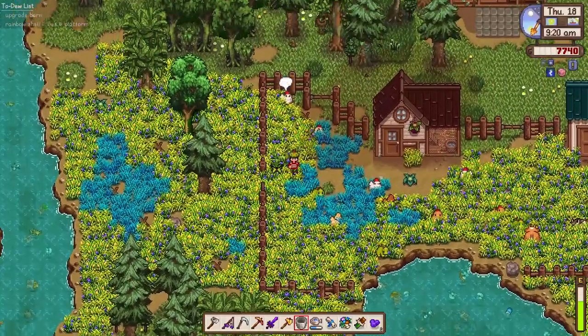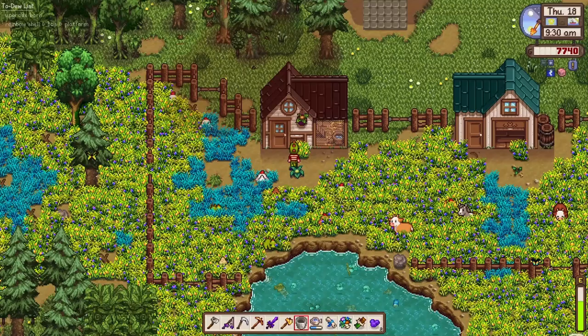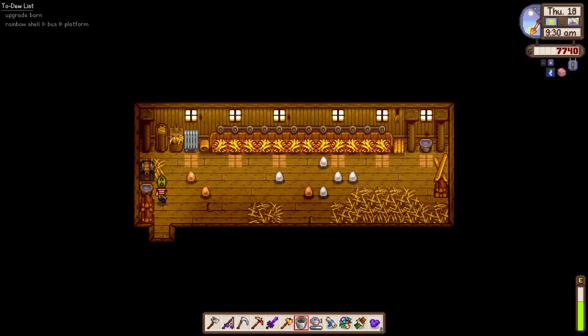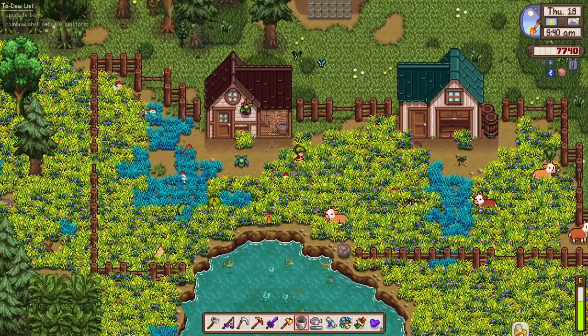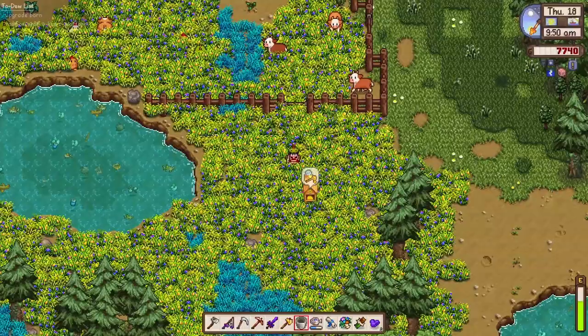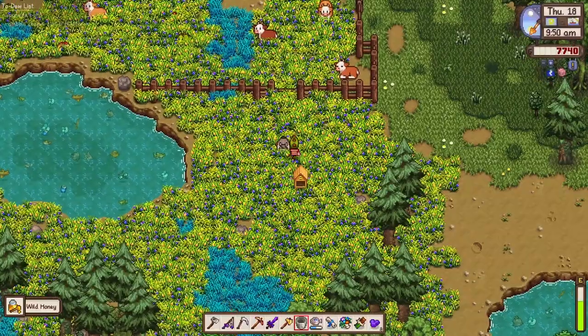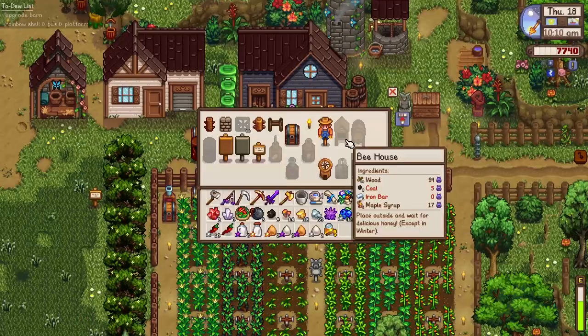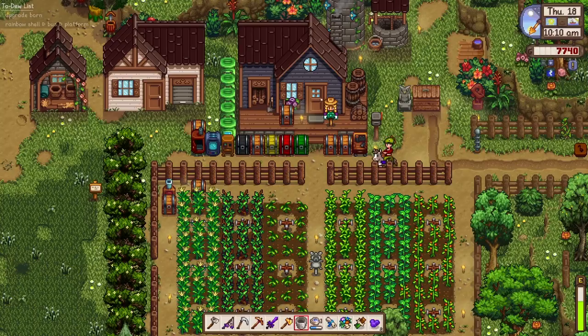We have our chickens saying hi to us. We have a few dinos as well — looks like they are co-existing wonderfully so far. No quarrel between dinosaurs and chickens because they're totally different breeds. We got our eggs and our milk. Oh, we have one honey here — I should have made more bee houses.